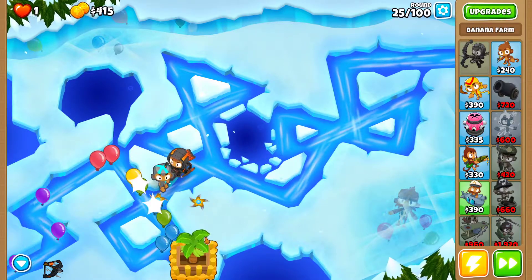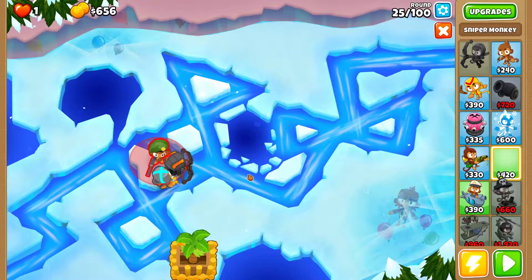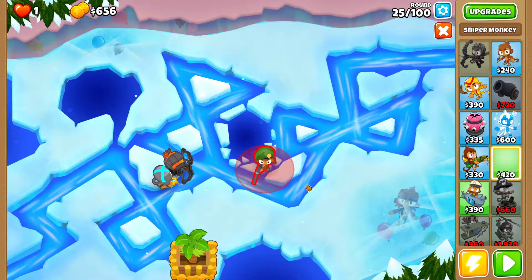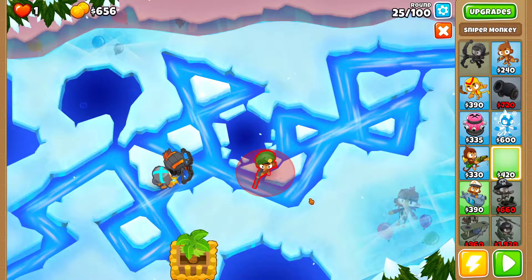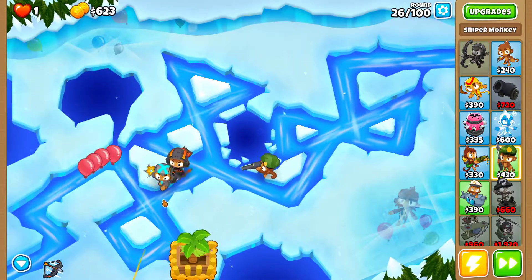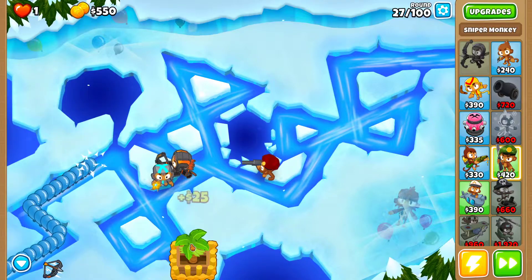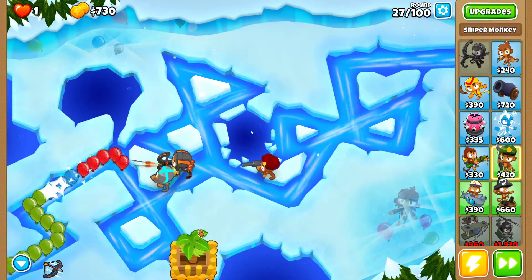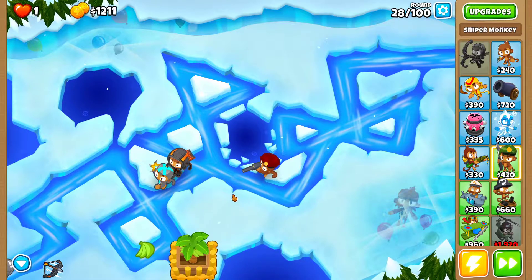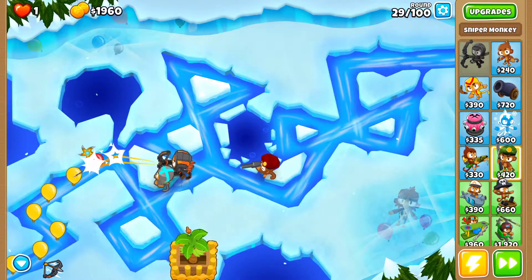For round 28, get a Sniper. The important thing is not placing the Sniper too close to Quincy or the Boomerang, because you're going to get an Alchemist later and you don't want it buffing the Sniper — you don't want to waste buffs on it. Place the Sniper so it may be in range of villages for extra attack speed, but keep it away from the Alchemist.